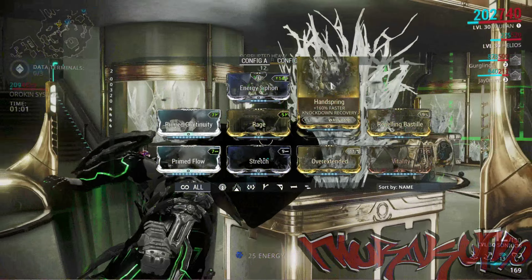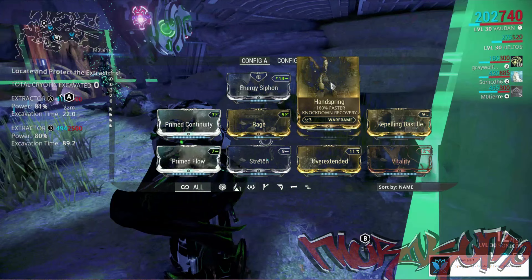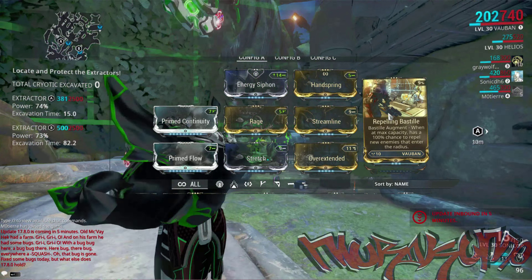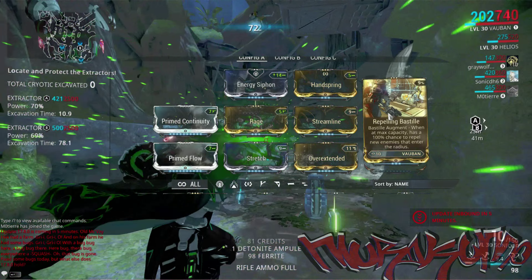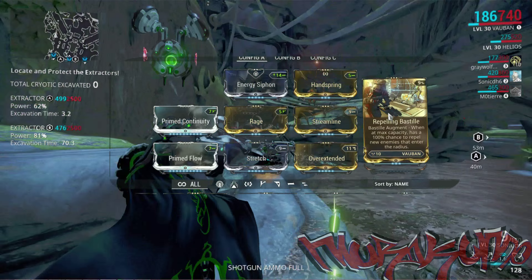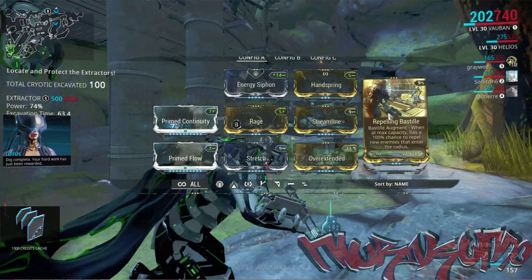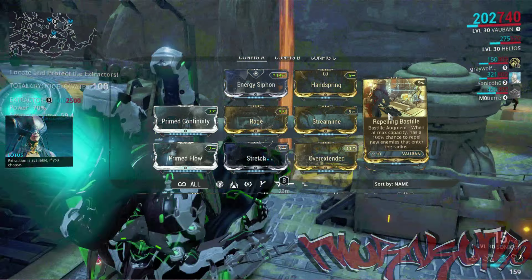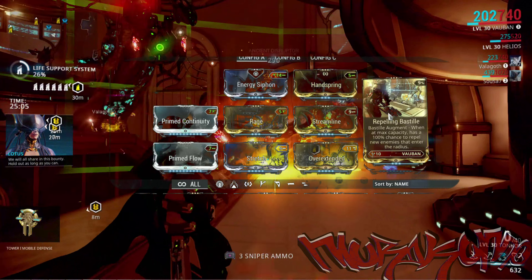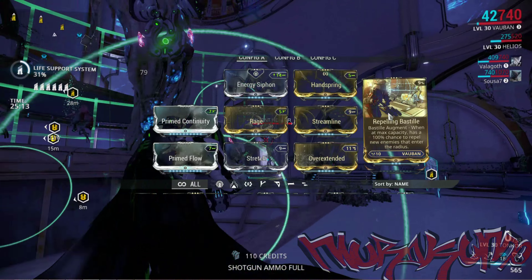Handspring is going to make it so whenever bombards, scorpions, ancients, or whatever knocks us down, we get up within a millisecond and keep our head back in the game. The Repelling Bastille is really important because of the sheer size of our Bastille — teammates might walk into the room and be amazed at how big it is. The reason my Bastille is so big is because I run Vauban in raid missions, throwing out a total of four Bastilles before the entire map is completely coated. Repelling Bastille also throws any enemies trying to get into a full Bastille completely out of range, and anything beyond its enemy capacity just gets flung and takes damage.